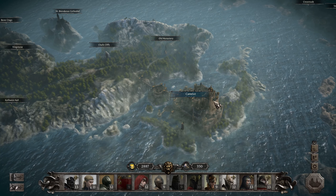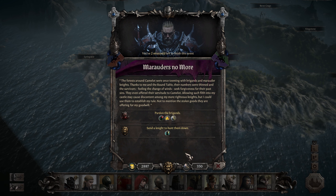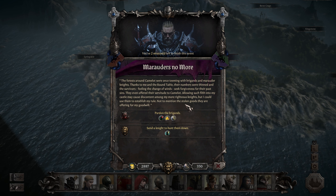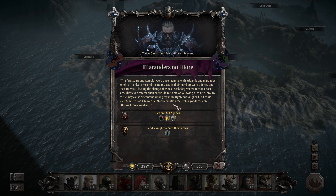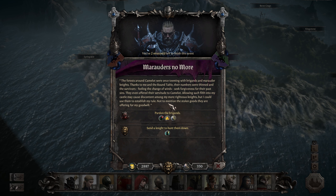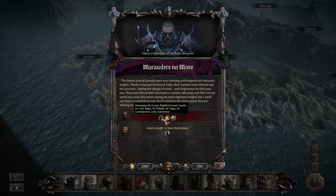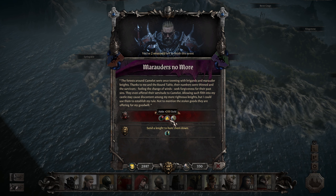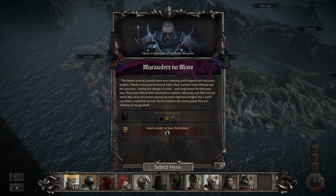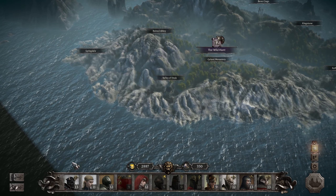Marauders No More. The forests around Camelot were once teeming with villains and Mordred's knights. Thanks to me and the Round Table, their numbers were thinned and the survivors, feeling the change of winds, seek forgiveness for their past sins. They even offered their servitude to Camelot. We could pardon them — but that decreases all your heroes' loyalty. We'll get more gold and building resources. Or we could send a knight to hunt them down — which we will. So who shall we send? You are rightful — let's send Peleus. Maybe you can get some skill points.